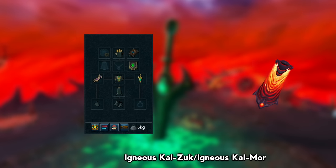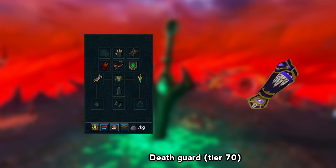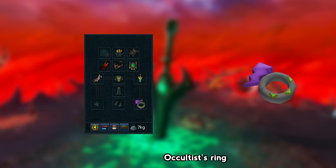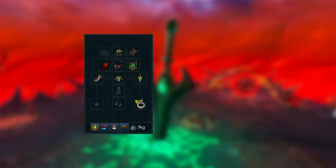In my Cape slot I've got a Zuck Cape, and for my Amulet I have an Essence of Finality with a Death Guard inside of it. For my Ring slot, we're going to be using a Reaver Ring in this video. If you wanted to use an Occultist Ring that would also work, and if you're first learning, the Ring of Death is also an extremely good option as it'll give you an opportunity to teleport out and should decrease your chance of dying.